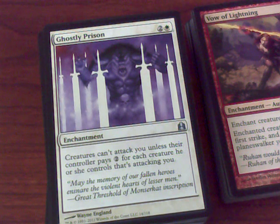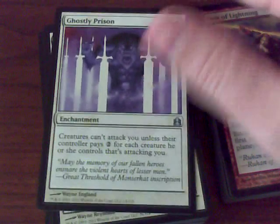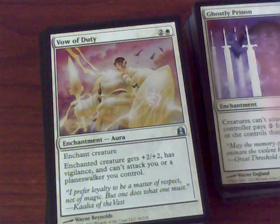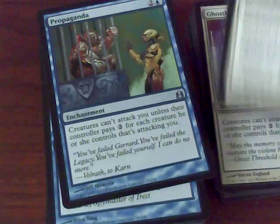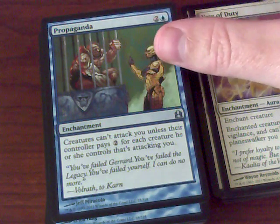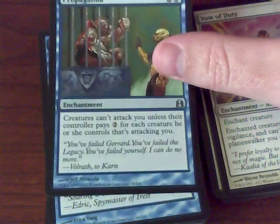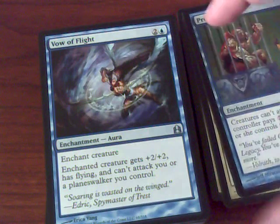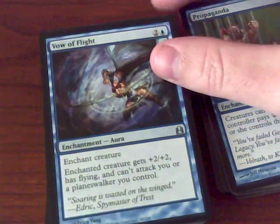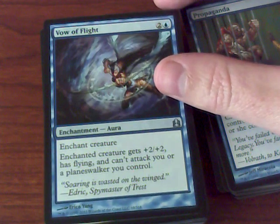Creatures can't attack you unless their controller pays two for each creature — Ghostly Prison, which is basically a functional reprint of the more classic card Propaganda. This one gives Vigilance and plus two, plus two. Here's Propaganda right here, from Tempest, the older style card. I believe there was one from Homelands that is a black Propaganda — so if you're interested, search Homelands. It might have been Alliances, I'm not really sure.